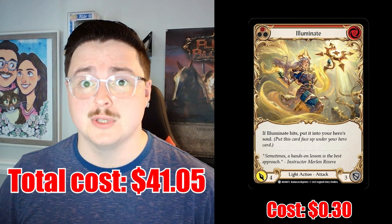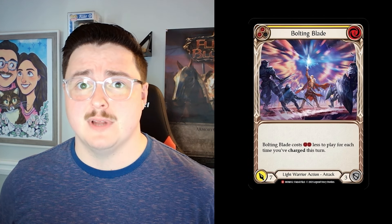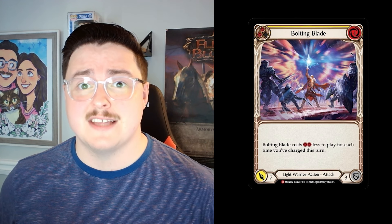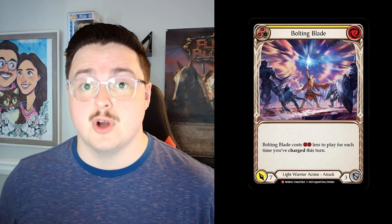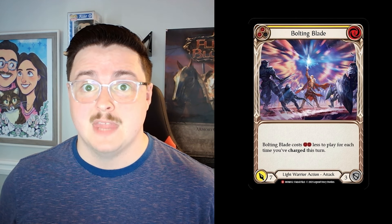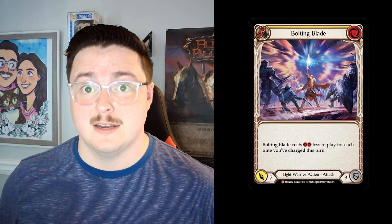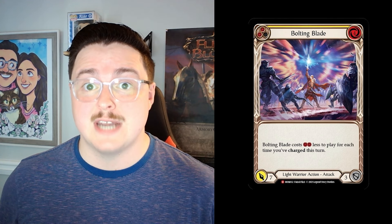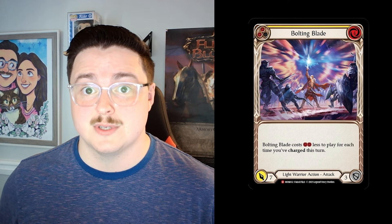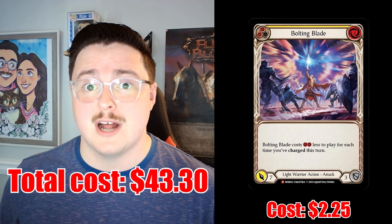This card brings our total deck cost up to $41.05. Next in the spotlight is Bolting Blade. Yellow Bolting Blade is a 4-cost, 7-power attack with very important text: cost reduction for each card you've charged into your hero's soul this turn. Bolting Blade plays very well with V of the Vanguard — if you play V of the Vanguard and charge 2 cards into your hero's soul from your hand, you can follow that up with a Bolting Blade for 9 power and 0 resources. Bolting Blade only costs $2.25 for a playset, bringing our total to $43.30.